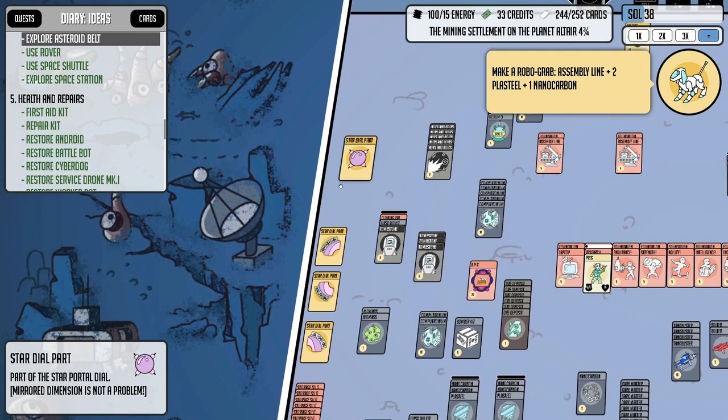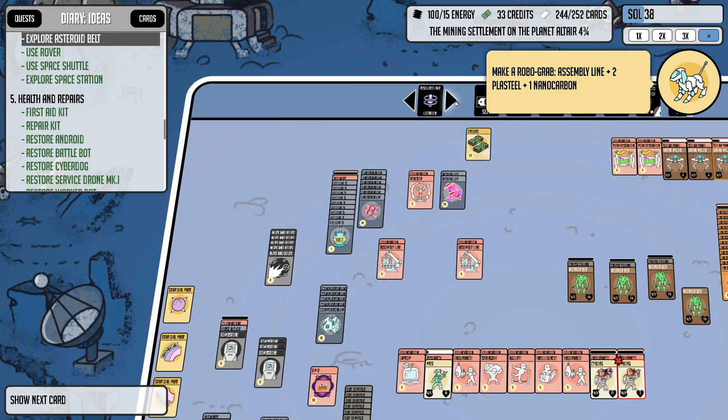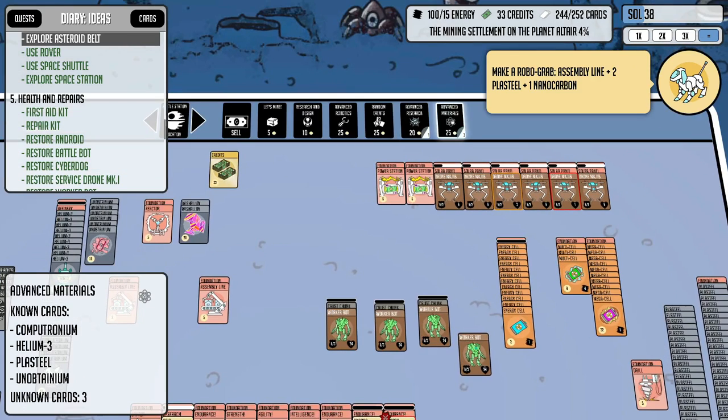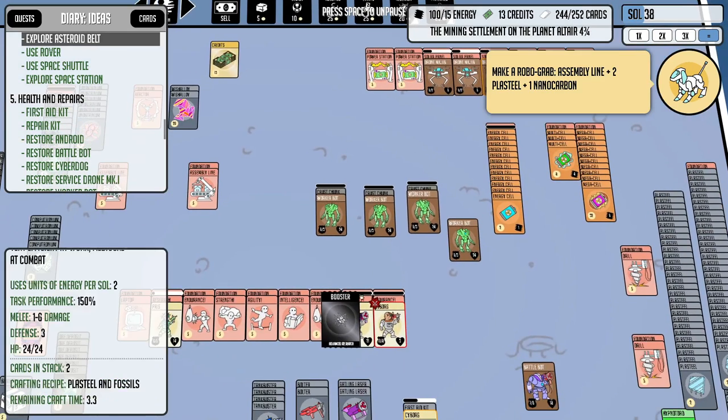We did get star dial part number five, but we're still missing one so there's a fourth one to go get somewhere. I have no idea where it is, but I think we have yet to discover another location card. Looking here at advanced research and advanced materials, there are still cards for these which we have not discovered yet. Let's buy a pack.